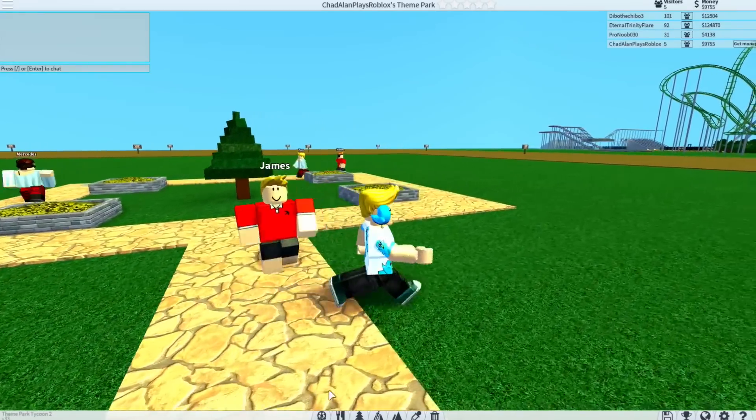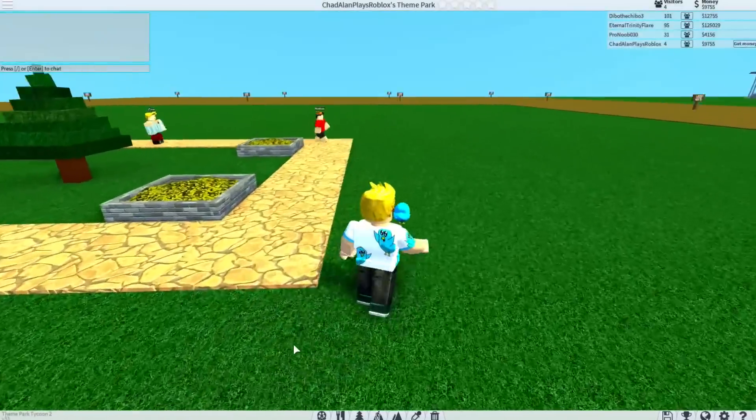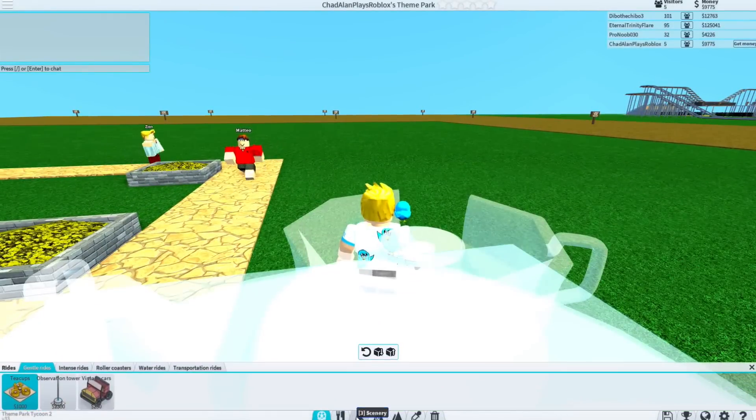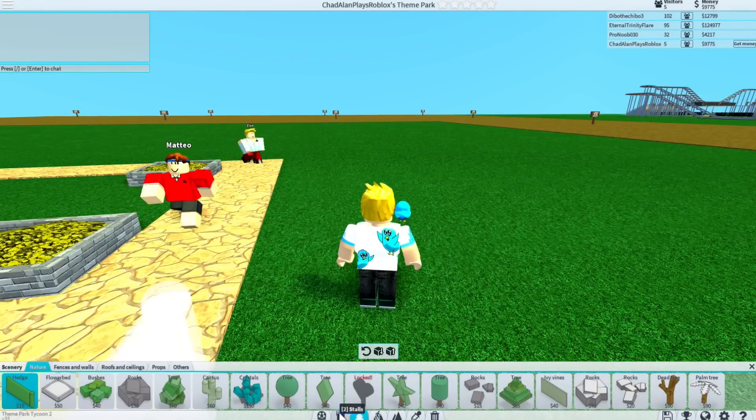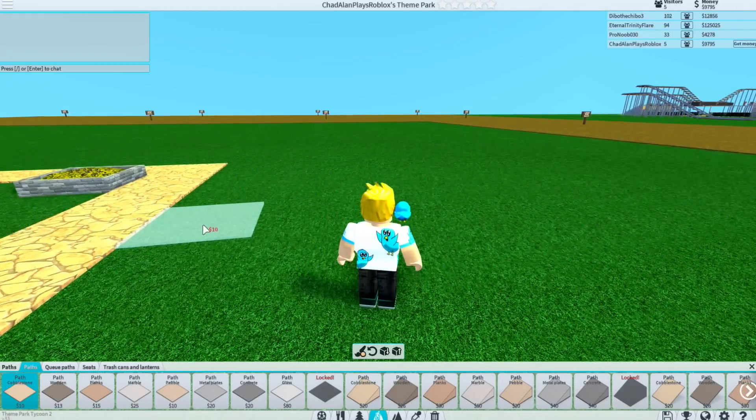First things first, let's go ahead and add in a few ways for people to spend money here at my park. I think first things first I'll go ahead and actually work on doing a path here. I want it to be very put together.